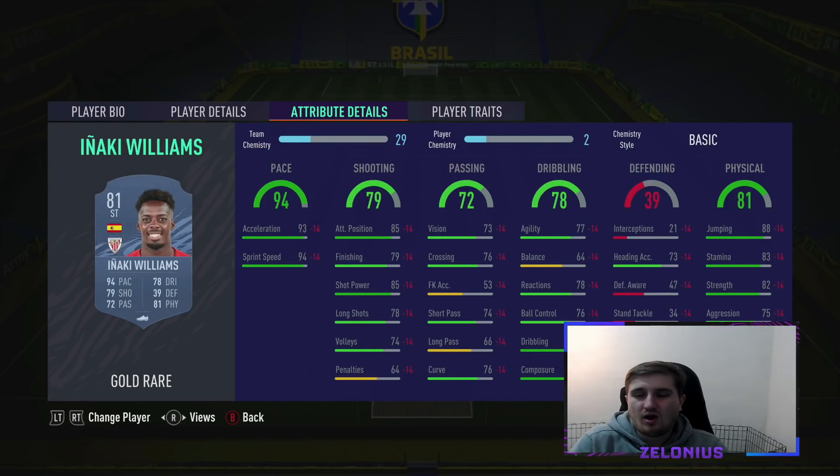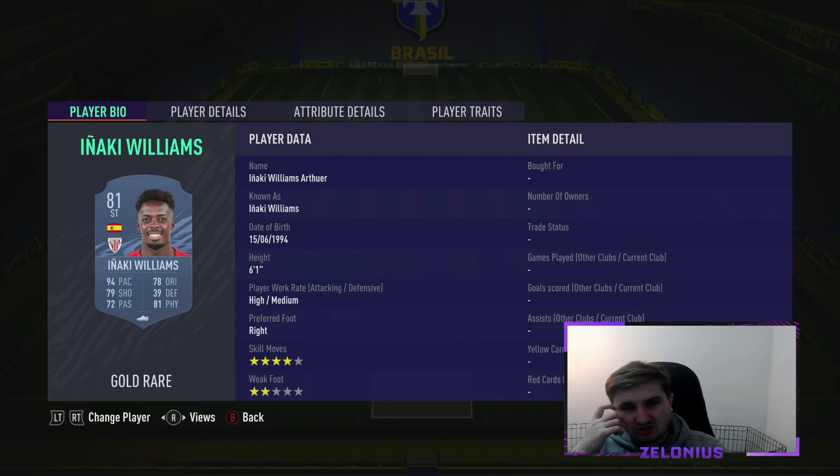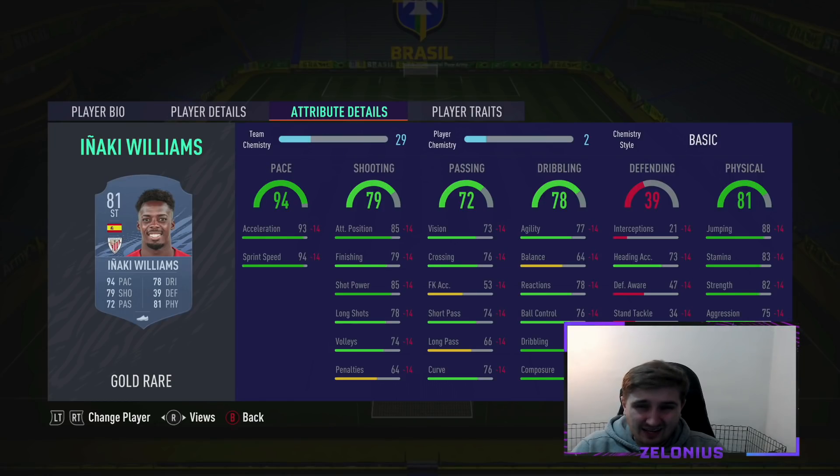The league has quite a mix of players — it's a bit of a strange league, a bit different to the other leagues. Naki Williams — on another game pretty useless, but on this game where weak foot's not as big a deal, you get more space so you don't get punished. He feels a lot better. He is insanely fast, very strong for someone that fast, okay shooting, decent on the ball for someone who's that fast and tall. He has the outside the foot shot trait as well, and his card is a beast early on — I've used him and really liked him.